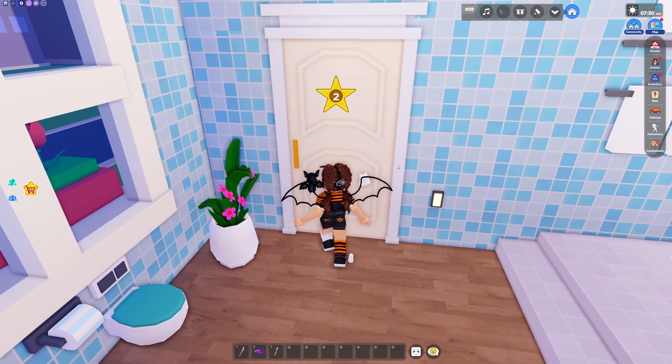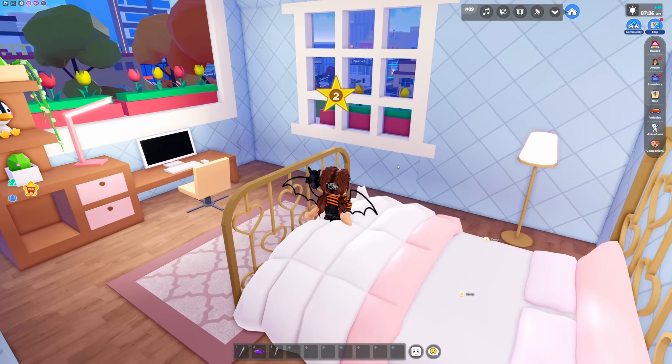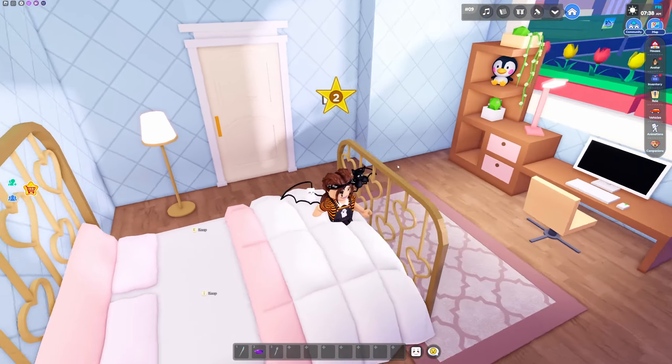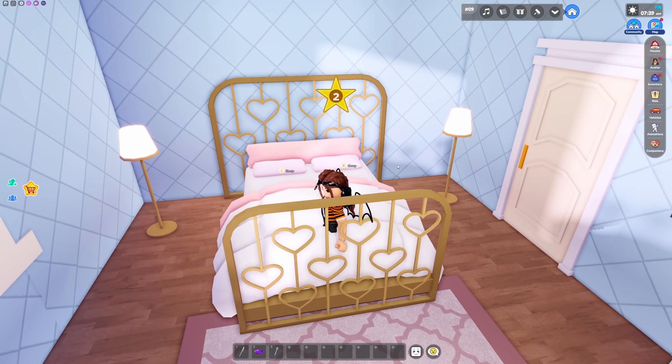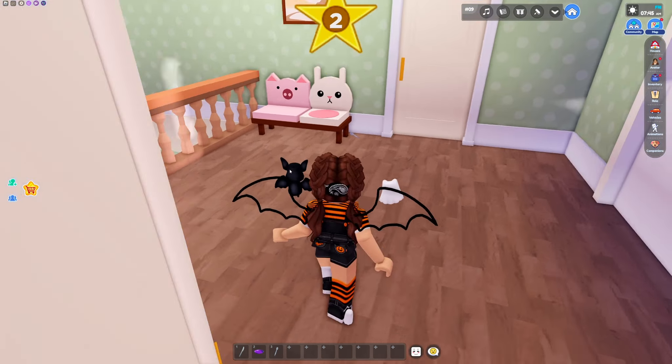Let's head out this way and go straight across — we're going to find another beautiful bedroom here. This is actually my favorite bedroom because I love the decor and of course I love these blankets. They are the best and the comfiest looking ones around.